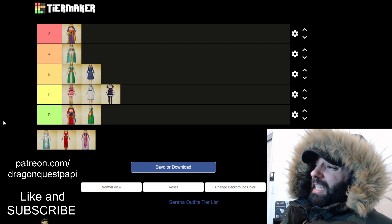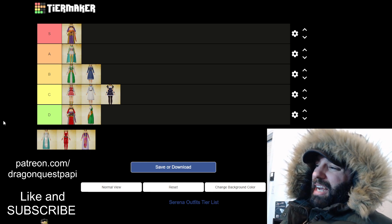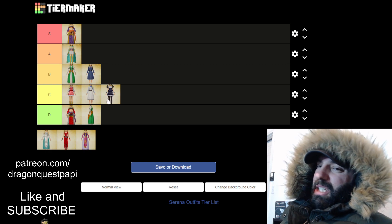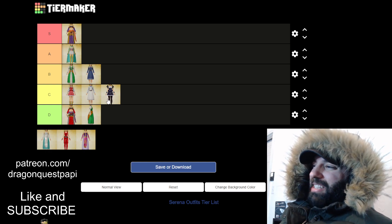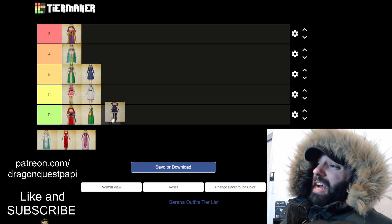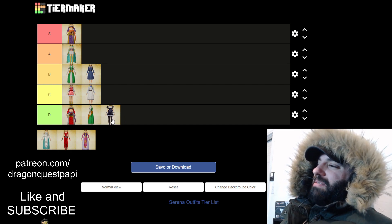The little devil outfit is a C — actually no, I'm moving it to D. It's just not for me. Serena's a good girl and this is trying to do the opposite of what she is. It just doesn't make sense to me, it doesn't fit who she is.